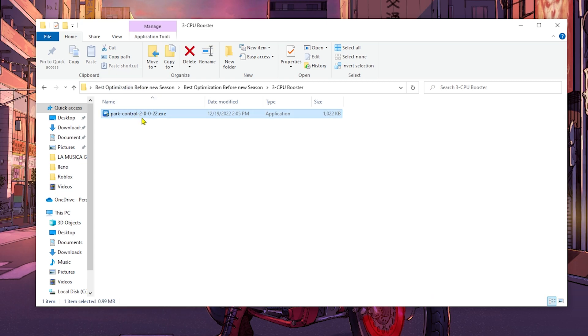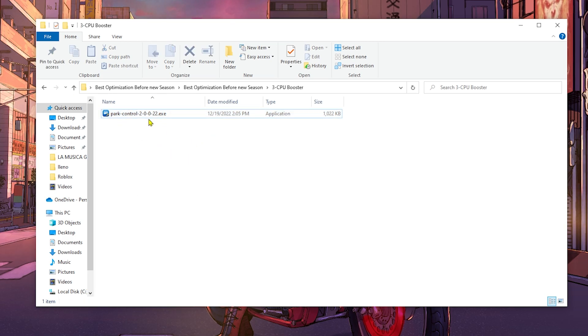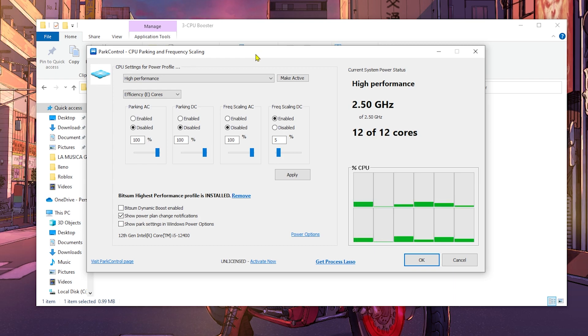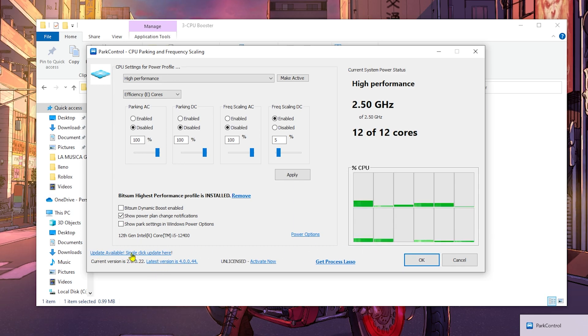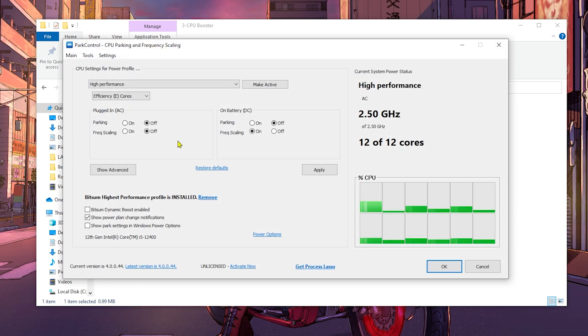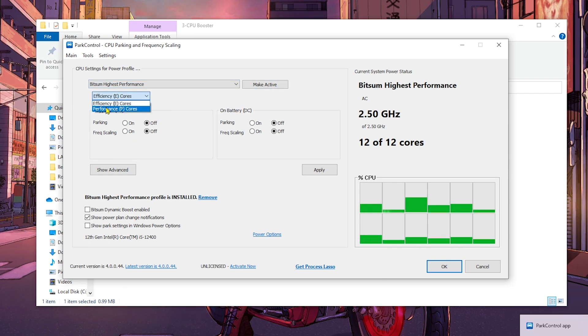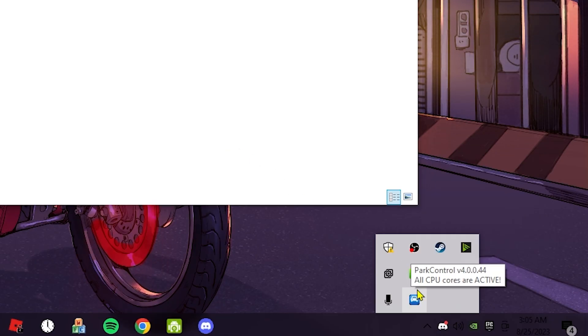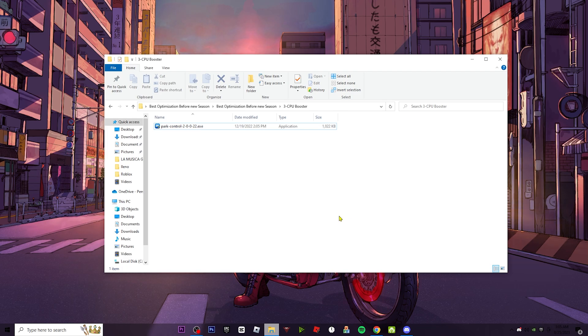The third folder contains an app called Power Control, which helps unlock your CPU cores and pairs with the Epic Games Launcher. Install it like a normal application. Once open, I recommend leaving the default settings for best performance, but you can click Update to get the latest version. Then activate Business Highest Performance, make sure you're on Performance P-Cores, activate it, and click Apply. It will run in the background and boost your FPS.